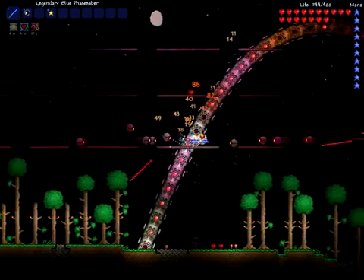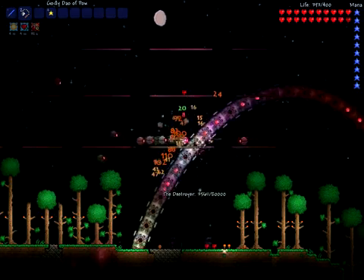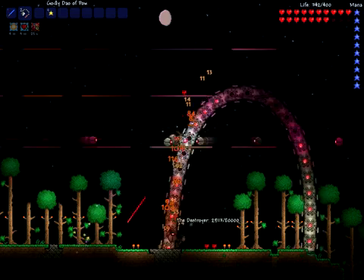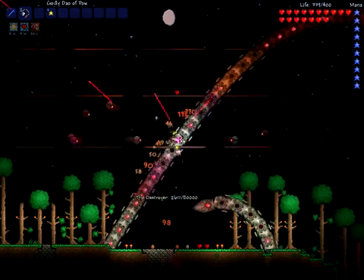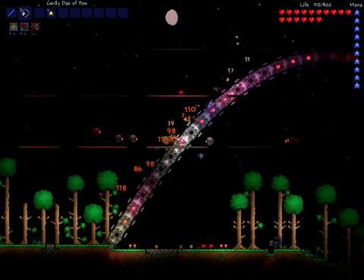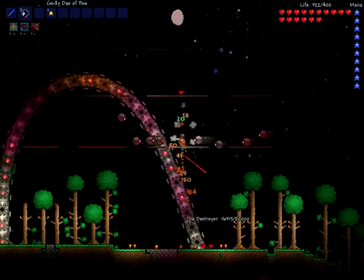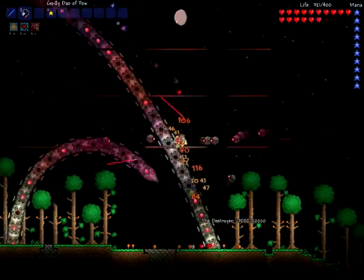Destroying the eyes, destroying the boss. No need to dodge, no need for any special weapons — no flamethrower, no harp, no anything. Just get him down this easily. You won't even have to build this kind of arena. I just have the arena so it's easier to retrieve the Souls of Might. He's down in a few seconds.